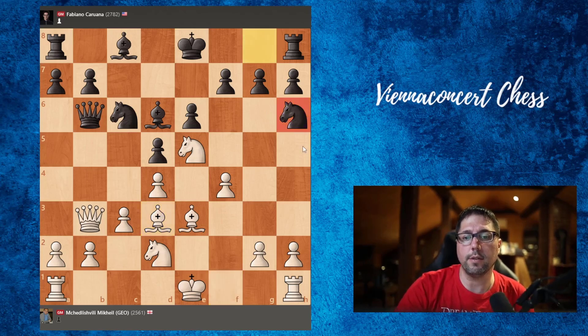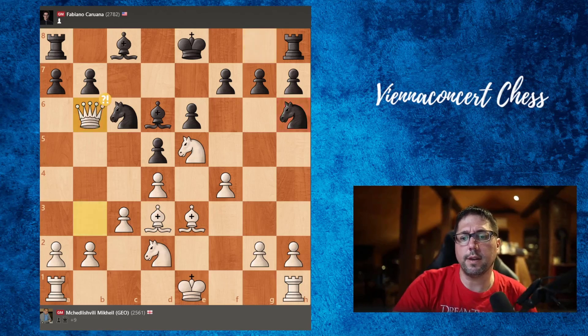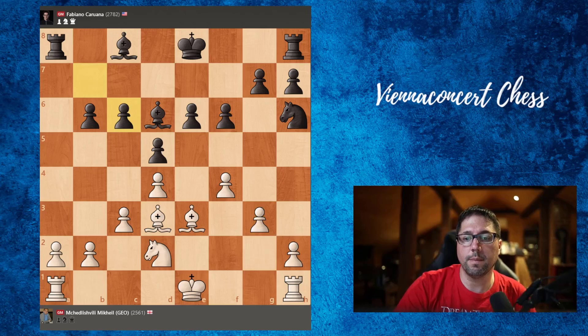So here knight lands on h6. And here actually the computer suggests just playing g3, which would be the normal move. But white played a slight inaccuracy — just taking the queen. Now a takes b6. g3. f6 — very good move. So we want to kick this knight away. Of course white doesn't want to take like this. So knight goes to f3 back.